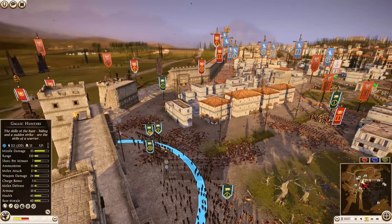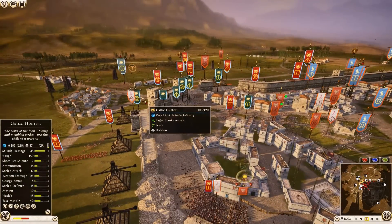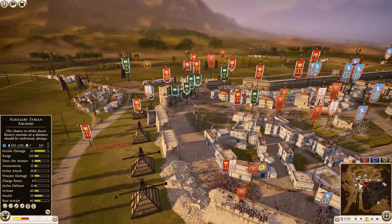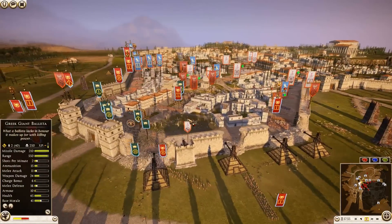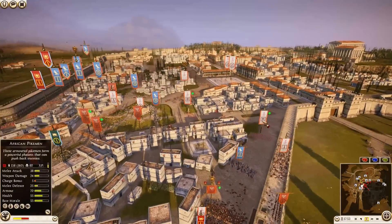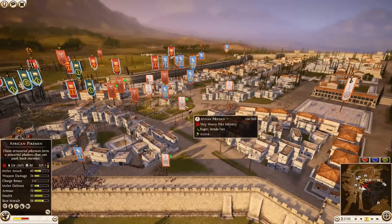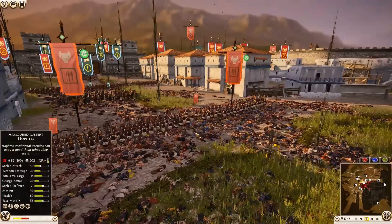Syrian Archers at 81 kills, Gallic Hunters with 13 and 57 kills, another Syrian Archer with 7 kills — he should still have ammunition. African Pikemen moved back over here — 80 kills for that unit, 80 kills for the other unit, very even. Then we actually have a pause — the attackers have slowed up and stopped.